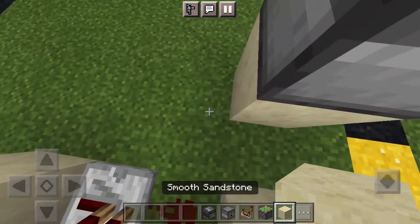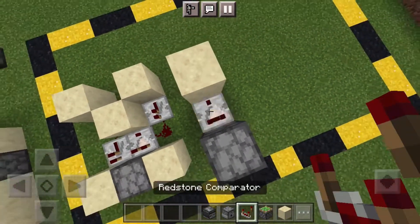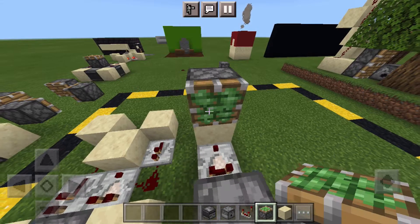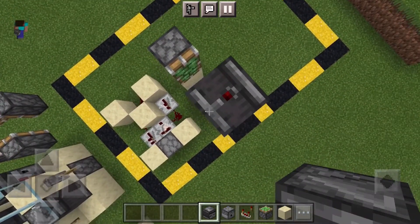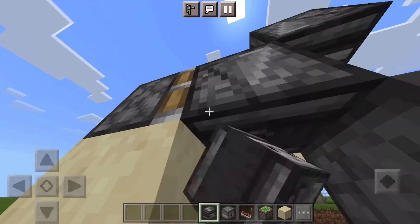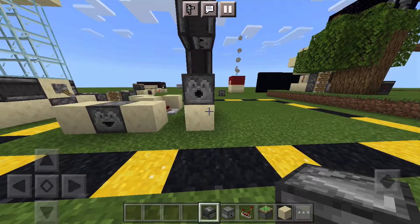To get started, place a block, a dispenser, a block right here, a block right here, and a block above. Place a comparator looking like this — the 2 buttons have to be facing towards the dispenser. Put a sticky piston facing this way, stack up your observers, get down, destroy one observer, get below, and place it at the piston. And that's it, the dispenser system is done.